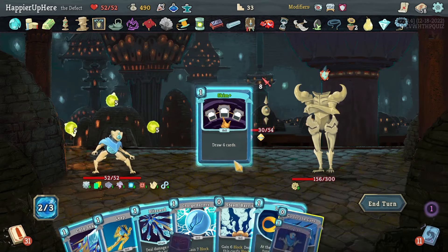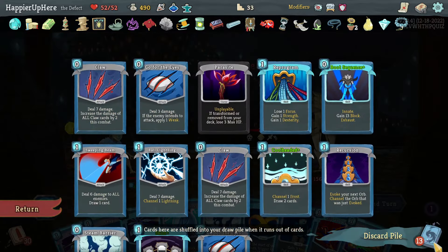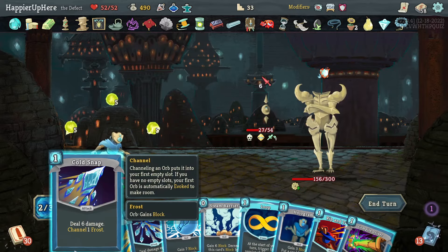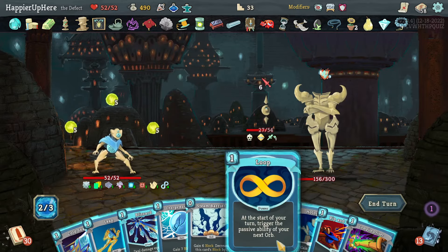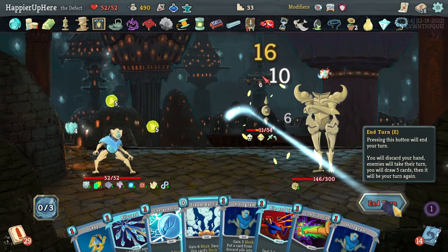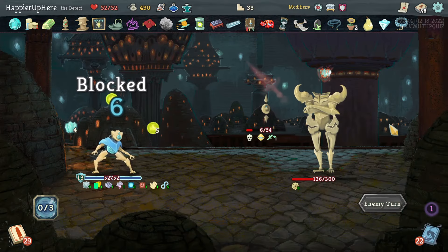Not a lot of energy — Skim, hoping for Aggregate. I did not get it. Go for the Ice. Hologram something useful? Blizzard isn't great. Another Loop, Cold Snap — at least one frost orb out. I still have a Buffer, so if I can save it for the big attack that would be good.